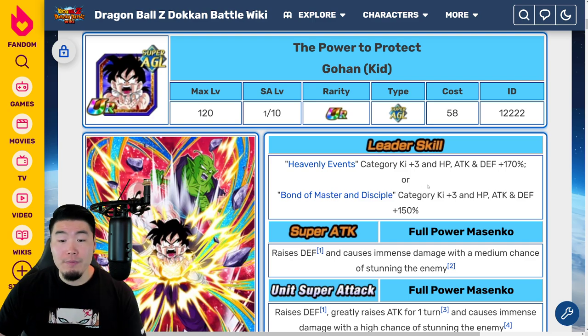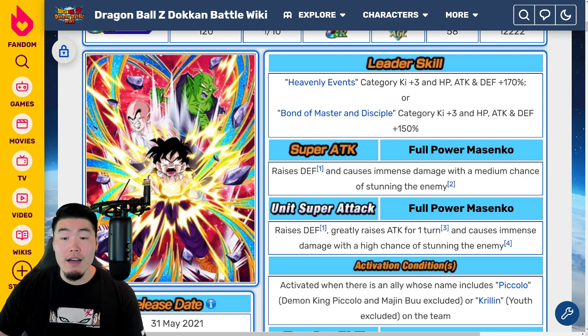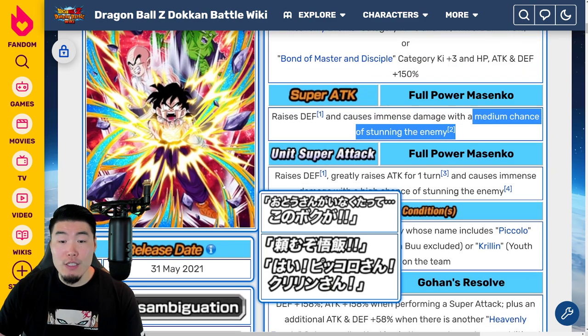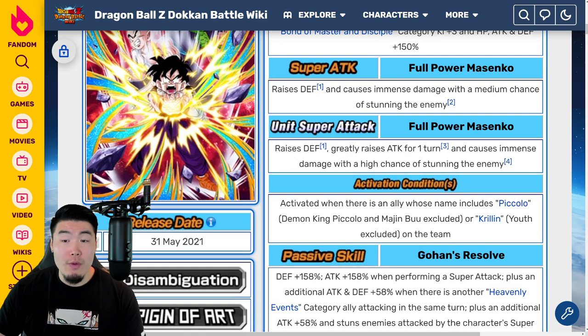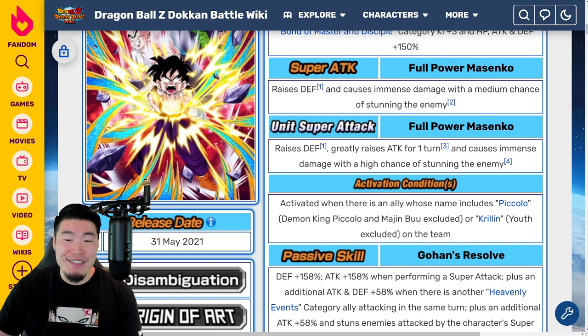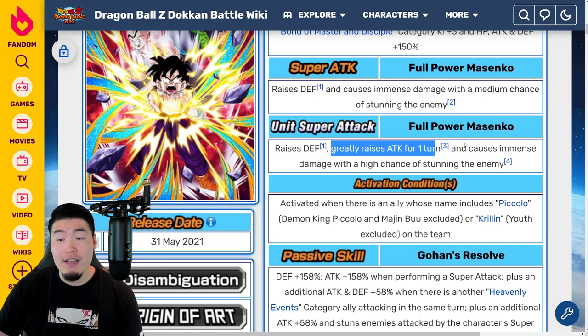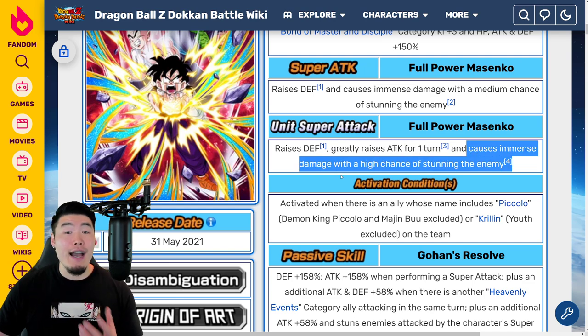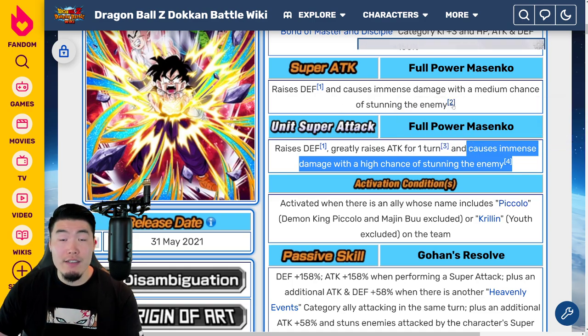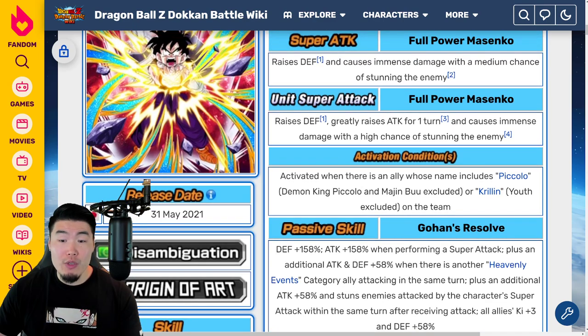Regular Super Attack raises defense and causes immense damage with a medium chance of stunning the enemy, which is a 30% chance. For his Unit Super Attack, Full Power Masenko raises defense greatly and raises attack greatly for one turn. It causes immense damage with a high chance of stunning the enemy — which is a 50% chance instead of 30% for the regular Super. The activation for his Unit Super Attack is triggered when there is an ally whose name includes Piccolo — Demon King Piccolo and Majin Buu excluded — or Krillin, Youth excluded, on the team.